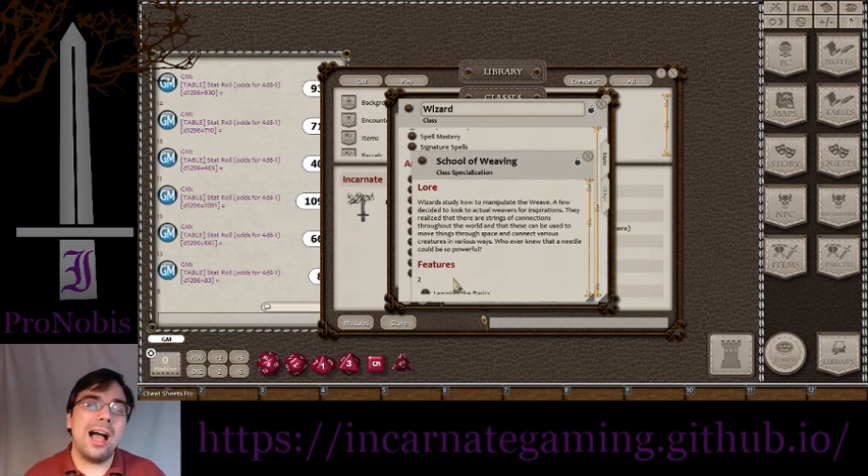The School of Weaving posits that there are little weaves — threads all throughout — and that by connecting one point to another through the weave, you can do strange things. At low level, you can grapple someone by tying them to a wall with invisible threads they have to break out of. At middle level, you can open small gates from one place to another — they aren't large or long-range, but still useful. At the highest level, you can connect two creatures so that anything that happens to one happens to the other. So if you connect two bosses and they fail the DCs, damaging one also damages the other — but healing one heals the other too, so it can backfire.